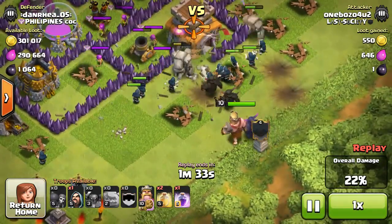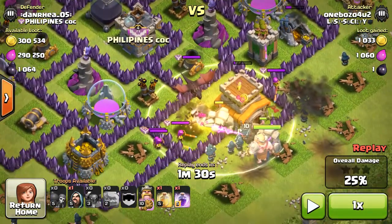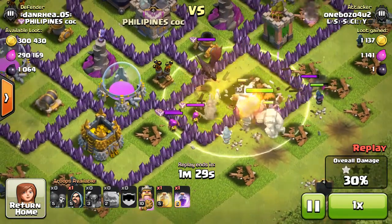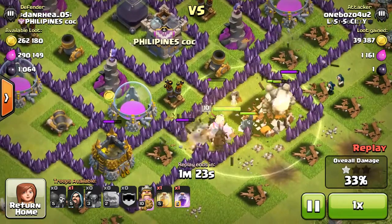I dropped my clan castle and my king all at once, and as soon as the clan castle starts to attack my guys I drop a heal spell on them to keep them healed. They won't die very fast when being attacked, especially by something like a dragon that does splash damage. There goes the town hall, and now my guys are going in with no problem.